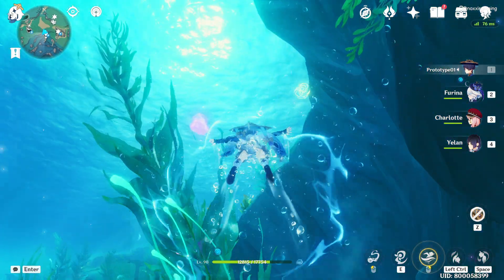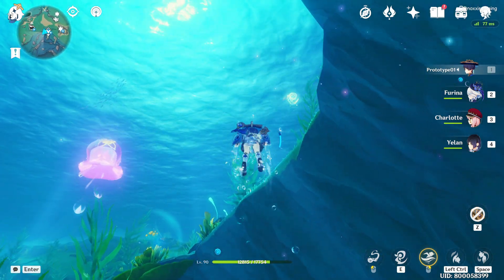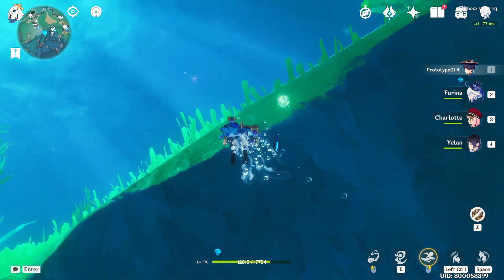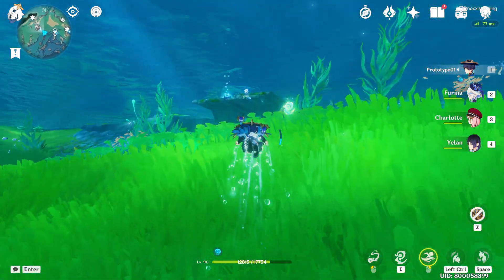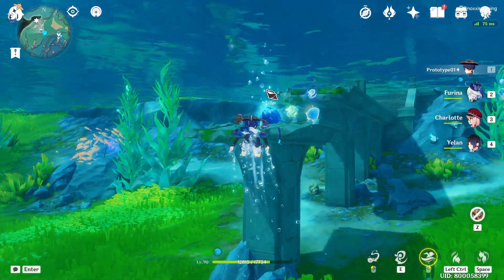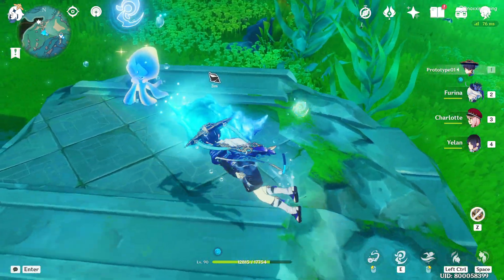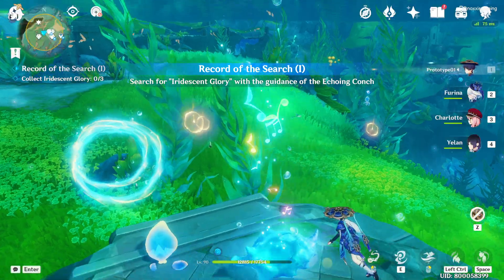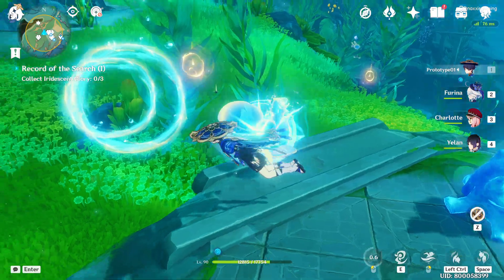So we're going to that location. We have here our Conch — just interact with the Conch and it will show you the Iridescent Glory. So we need to collect the Iridescent Glory and we're going to use or get this Aberrant skill here.